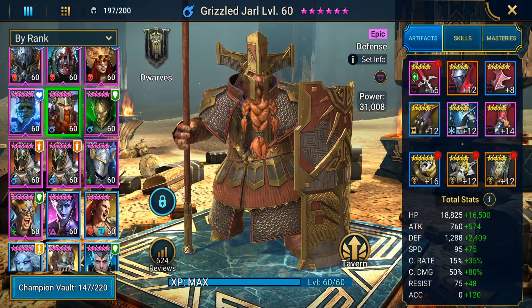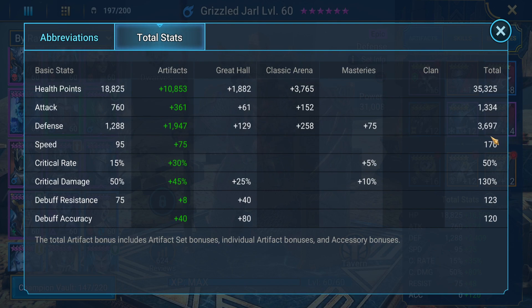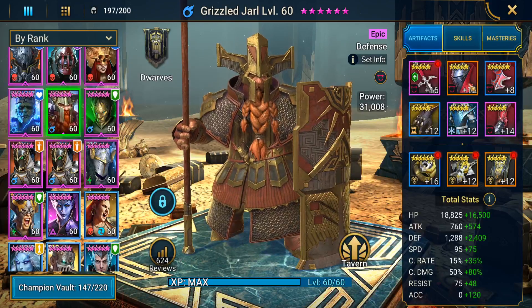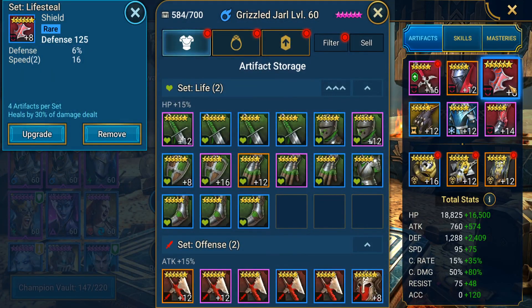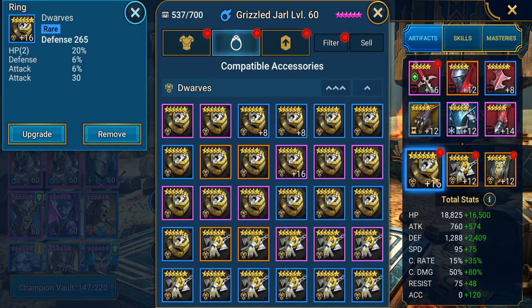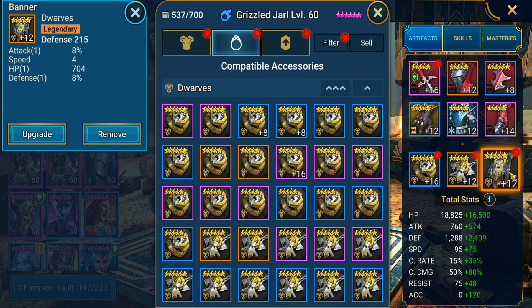I tried to gear him not so well. I have him at exactly 170 speed, because you want him to go last but before the stun. I think that's the correct speed. He only has 5-star gear, and I tried not to roll all of it up. He does have a 6-star shield, but I just kept it at level 8. If you're using him specifically for Clan Boss, you don't need accuracy on him. However, if he is your only attack down, you would need an accuracy banner instead.